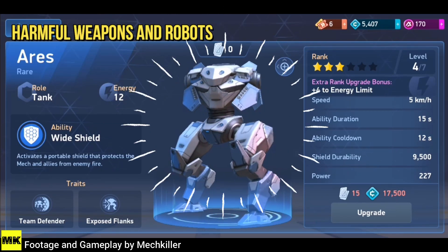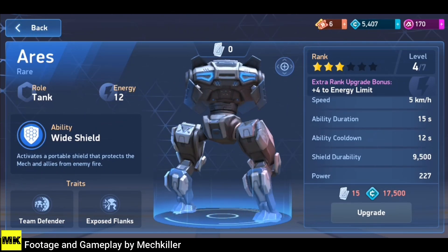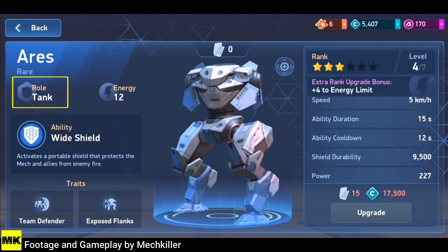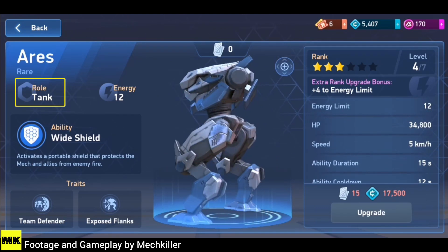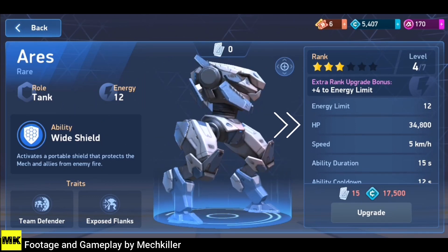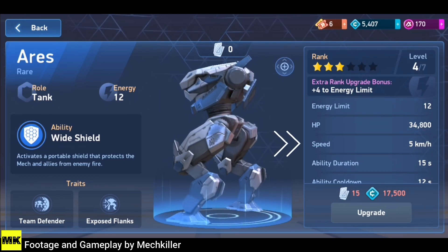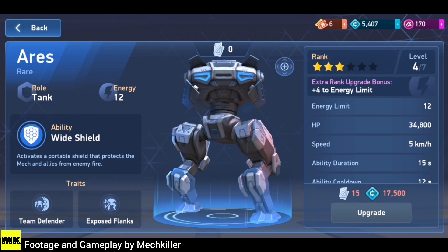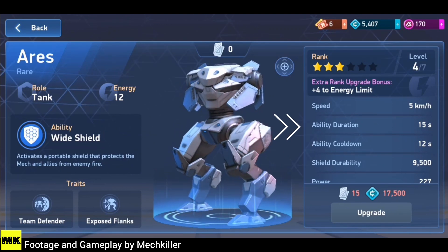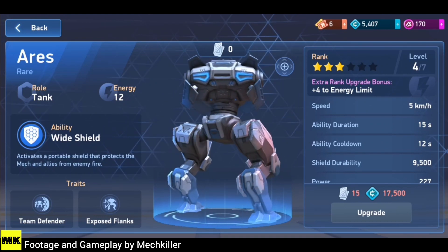As you can see on the screen, Aries has a role of tankiness — it's a tanky robot in this game. The energy limit for this robot right now is 12, the HP is 34,800, and the speed is 5 kilometers per hour, which is very slow — actually one of the slowest robots in the game. The ability duration is 15 seconds, which is good enough time for the shield to stay open so you can defend yourself.